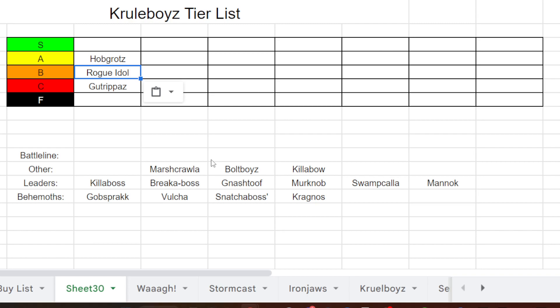Rogue Idols, surprisingly, can be situationally quite good in this army. This army lacks anvils — anything that can actually survive a round of combat — but the Rogue Idol can do that. It has 16 wounds, a 4-up save, and a 5-up ward, so it can tank and survive a round of combat. The only big problem is it's not a Cruel Boys Orruk so it doesn't get Venom Encrusted Weapons. It can be unreliable but it can be a tar pit against Iron Jaws for example. Solid B tier.